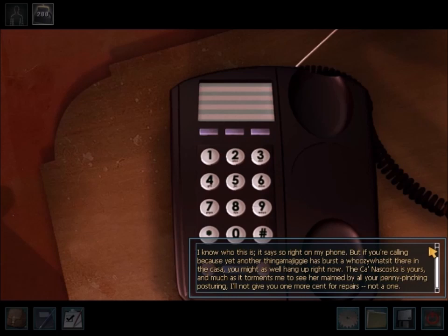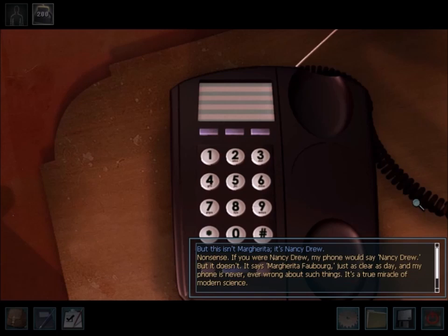The top of the screen has a wardrobe icon showing what Nancy's currently wearing. I wish this icon could be used to change Nancy's clothes at any time — like a portable wardrobe — so you wouldn't have to go back to the Kana Skosta every time. There's also a coin bag at the top of the screen. The other side of the room belongs to Helena Berg, Nancy's roommate.